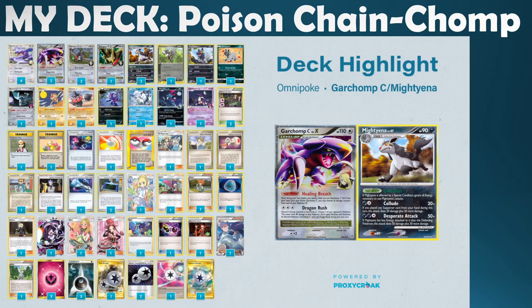Just being able to select and cherry-pick your opponent's side of the field is a very powerful effect to have. It was a high roll that I saw these Garchomps, but it was definitely something I was prioritizing going in. I was also able to get Claydol and Staraptor FB Level X, so I had a good amount of draw — a 3-2 Claydol line, a 3-2 Delcatty line, one Staraptor FB Level X, and a Porygon 2 with the backup ability.